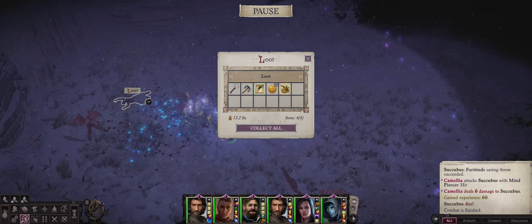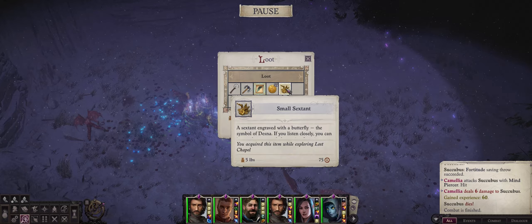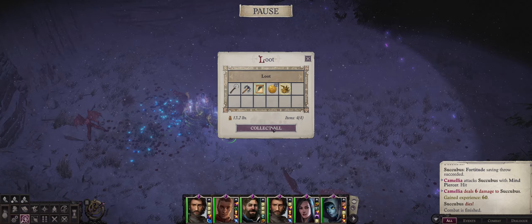After you defeat the Incubus and Succubus, notice you can loot this fallen character and he has the first of the items you need — the small sextant, which is engraved with the symbol of Desna. Let's loot it, right at this part of the map.